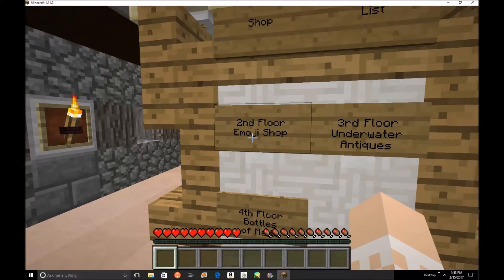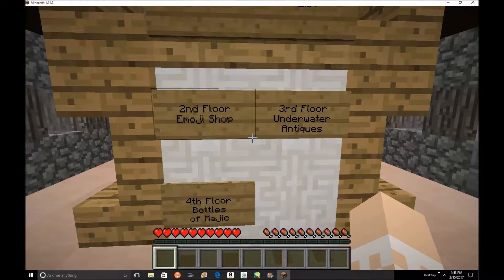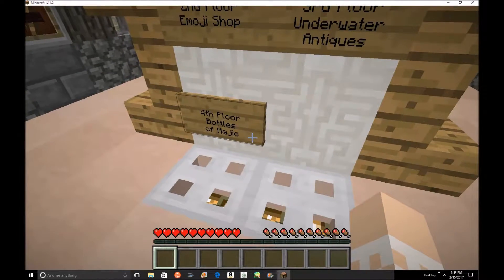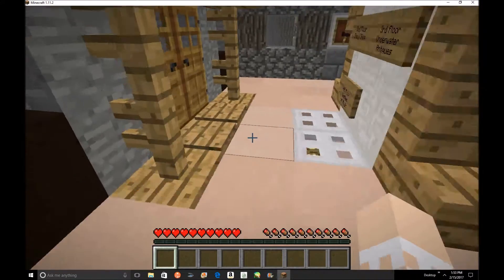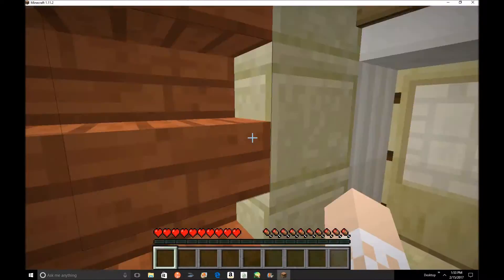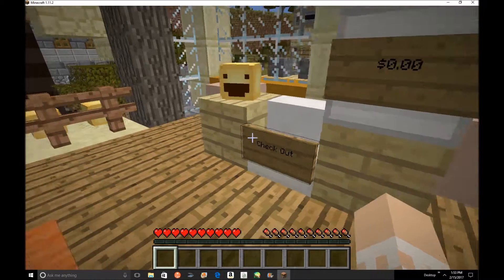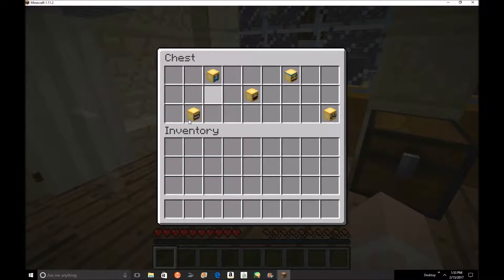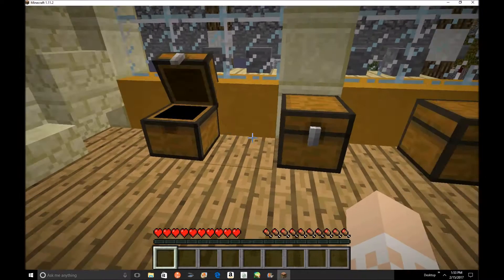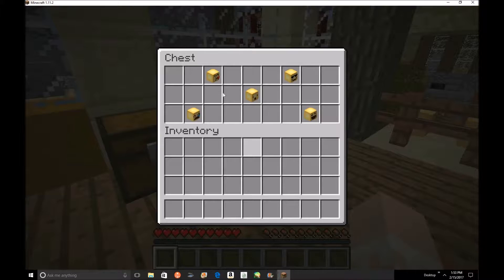Shop list: second floor emoji shop, third floor underwater antiques, fourth floor bottles and magic - I think they spelled magic wrong. Oh, this is so cool, this is the emoji shop! Let's check it out. The checkout area - I can get the zero dollars, the scared face, the crying face, the happy face, the angel, the mustache, the derpy face, dead smile, embarrassed, big smile, kiss, sad, surprised, cool, and winky face.